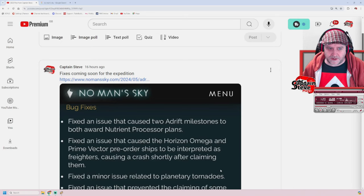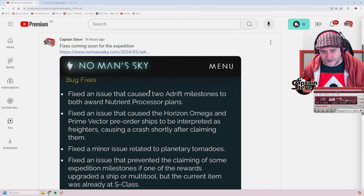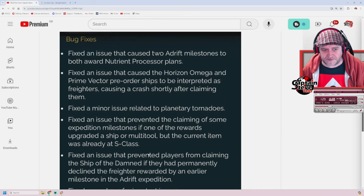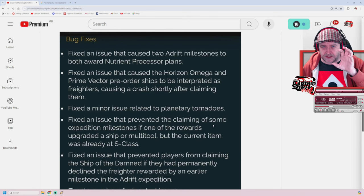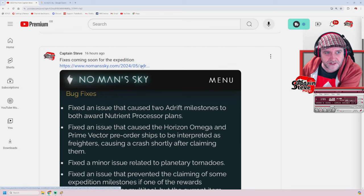I put this post out on my community tab announcing that there are some more bug fixes coming out. Some of them are for issues people are experiencing where it says their inventory is full and all sorts of other stuff. Also the actual effects for the wings of the new hauler and a few other bits and bobs that are causing some pretty major issues.